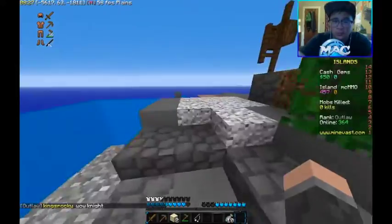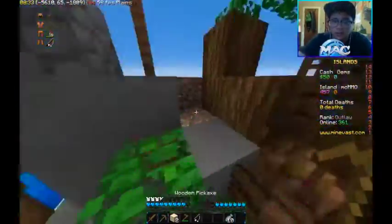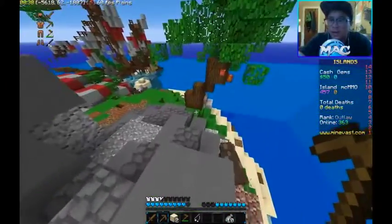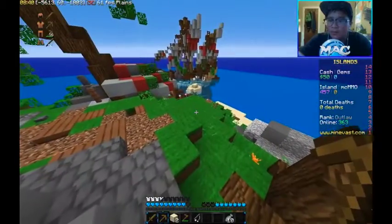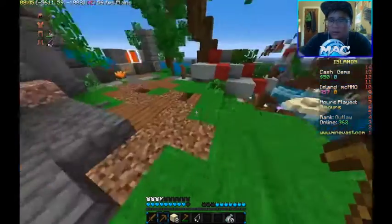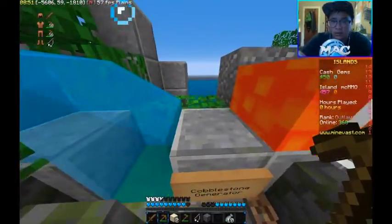I don't really know how we're supposed to get mobs or if we can get animals or something like that, but let's get some cobblestone and let's not take damage. Zero deaths. Island MC MMO — Cash, Gems. I just looked at the sidebar. This is actually pretty darn cool, guys. I like this. And if there's MCMMO on this server, I am going to be pumped.